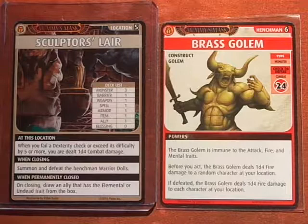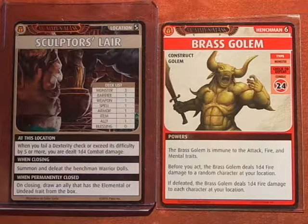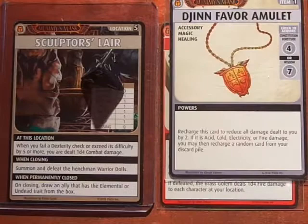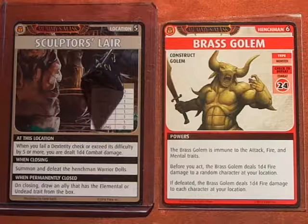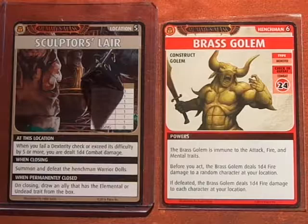So he's defeated, but he deals 1d4 fire damage on defeat — that's 2 fire damage. Fortunately I have the Djinn Favor Amulet, which is awesome because I'll be able to recharge that along with either the Explorer's Staff or the Acid Jet. The Acid Jet spell gets recharged and he is defeated.